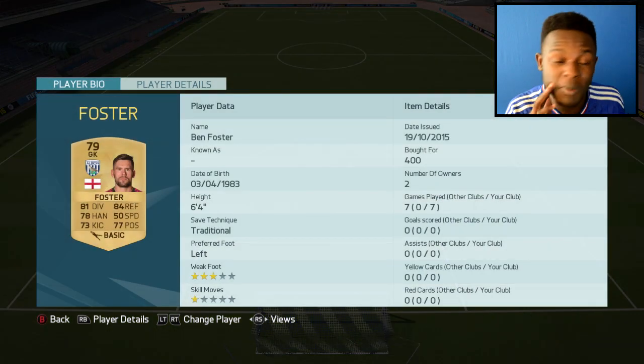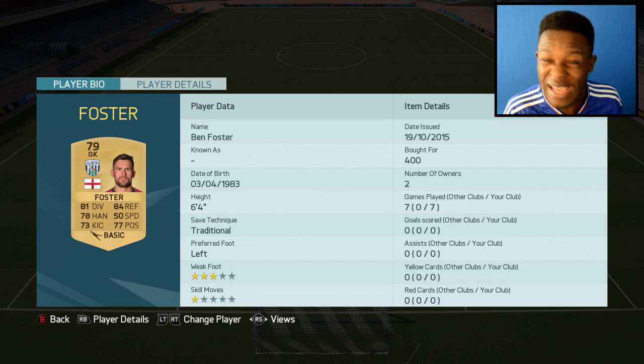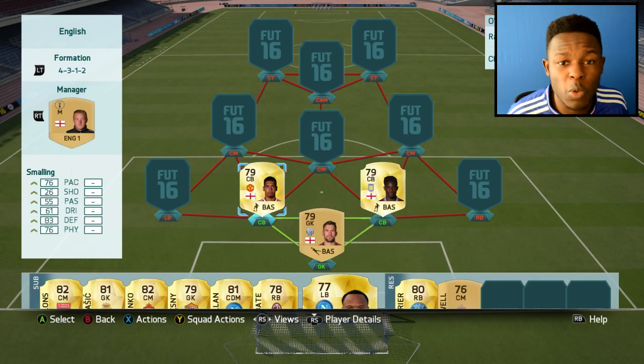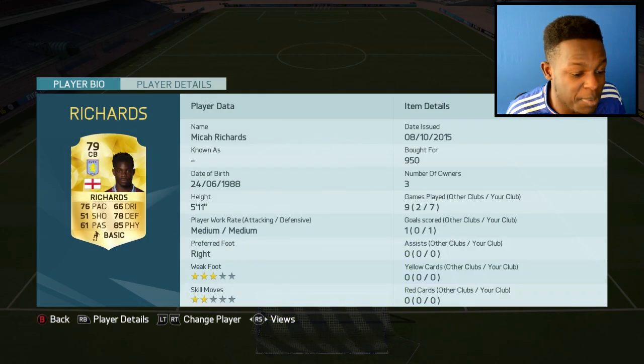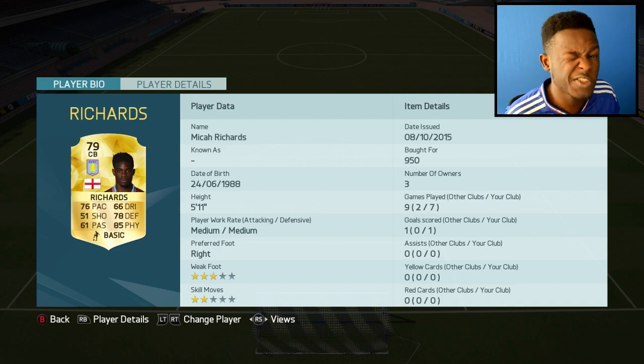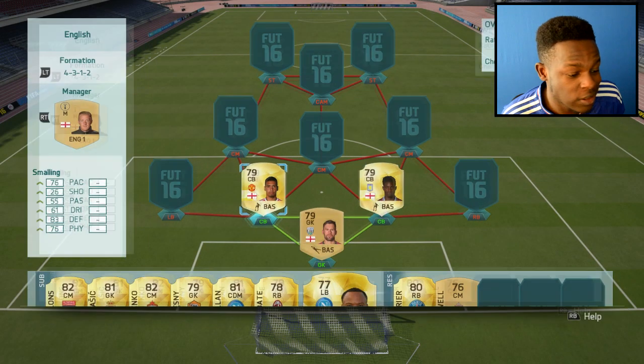I have Foster who may not be your first choice. He only cost me 400 coins, he's 6 foot 4 and he's got 81 diving as well as 84 reflexes. Center backs we have Smalling and Richards. These are both OBP as well as English defenders which is a 76 pace, 78 defending and 85 physical. Only cost me 950 coins which is quite cheap.